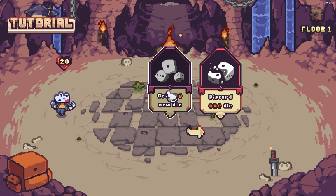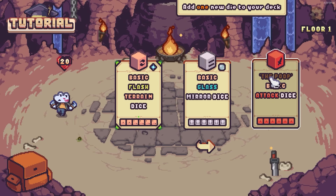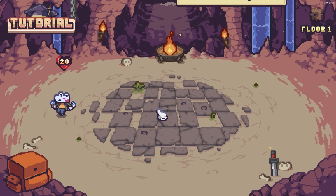Do you want to get a new dice or discard an existing dice? Let's get a new dice. Basic flash terrain dice — the poop dice. Oh my god, delicious. Flash dice: this action will happen immediately after placing it on the board, and it will buff that square. Yeah, let's go with that.